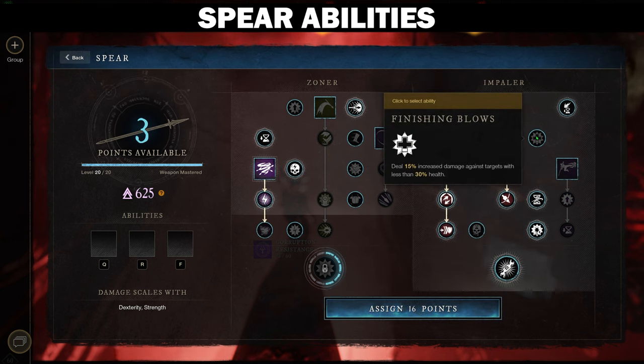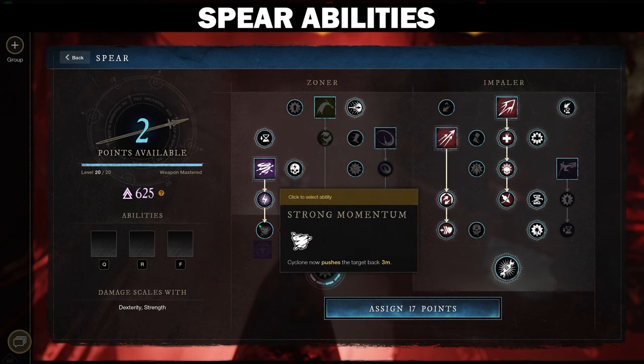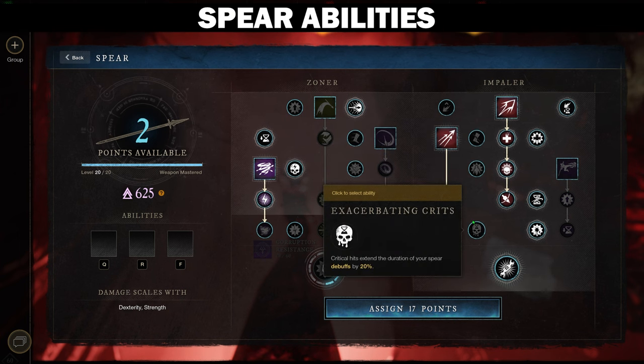You also want to pick up Finishing Blows, so you deal 50% increased damage against targets with less than 30% health. For the last two points, you can either give your Cyclone a pushback of 3 meters — really good for peeling targets off of Sacred or Oblivions — or pick up an extra 20% damage against targets with Active Grit, or get Exacerbating Crits and extend the duration of your Spirit debuffs by 20%.